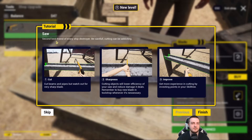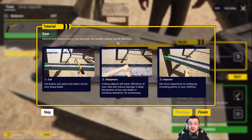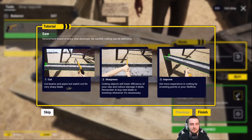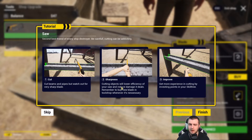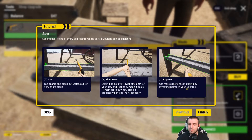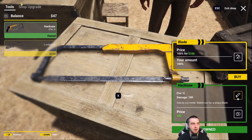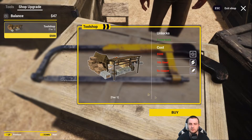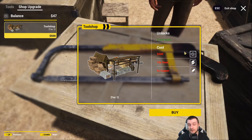Let's buy the hacksaw. The saw: second best friend of every ship destroyer — be careful, cutting can be addicting. Cut beams and pipes but watch out for sharp blades; cutting objects will lower efficiency and reduce damage, so remember to buy new blades when necessary. And there's a skill tree in this game too — I'm a little impressed. Also, we can upgrade the tool shop to tier one for 500 dollars, 10 steel, and 5 copper, which gives us two new tools.